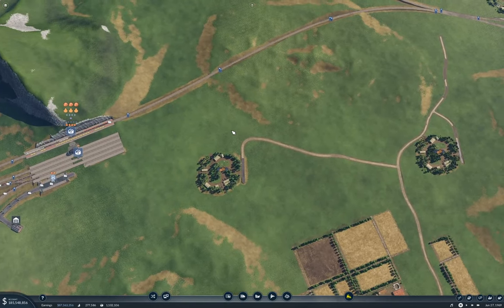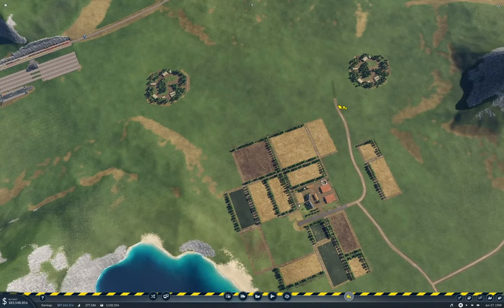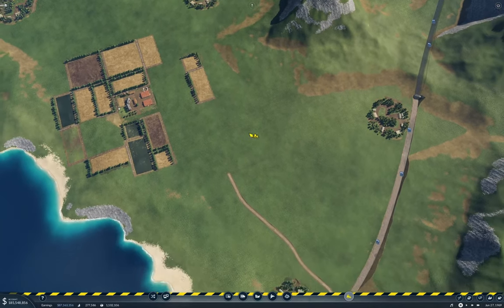First of all I'm going to get rid of some of these redundant roads here, since they're not doing anything useful. Basically I've got a stack of forests and a farm to connect up here.